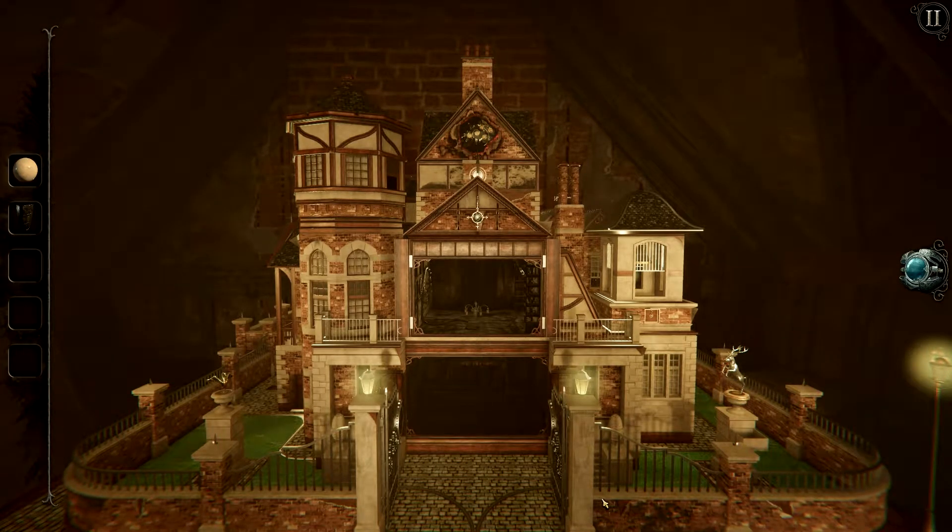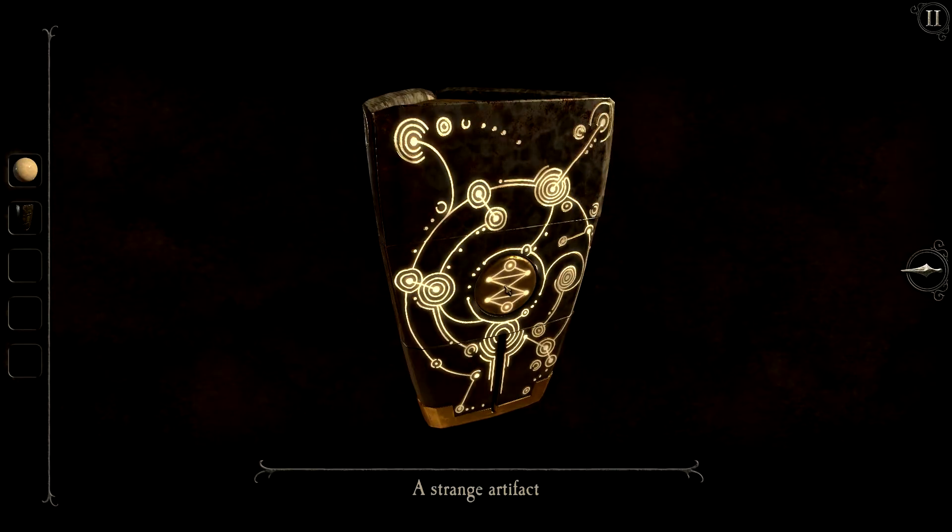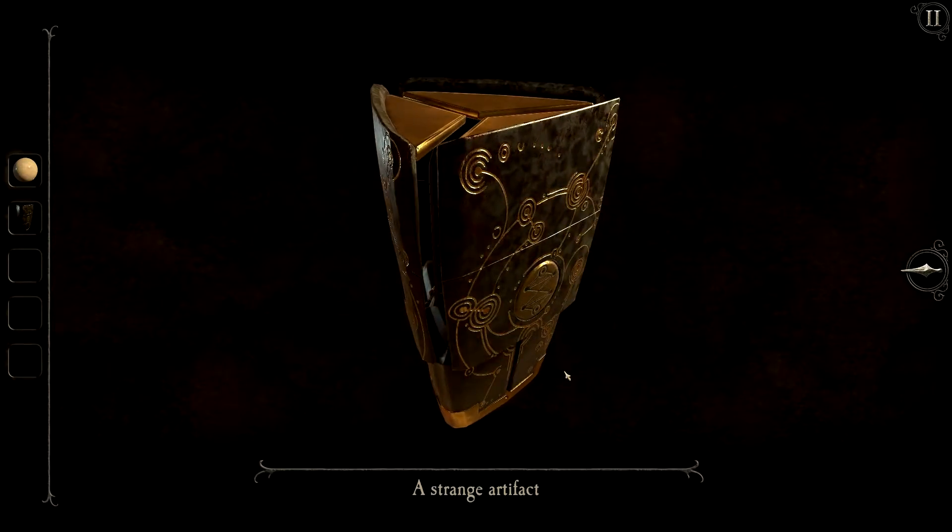Hello and welcome back to The Room 4: Old Sins. Last time we finished off the next chapter of the game, and today we'll be continuing our adventures in The Room 4: Old Sins. We're going to start things off as usual by holding down this button on the center of the strange artifact piece, which we received in the last episode.